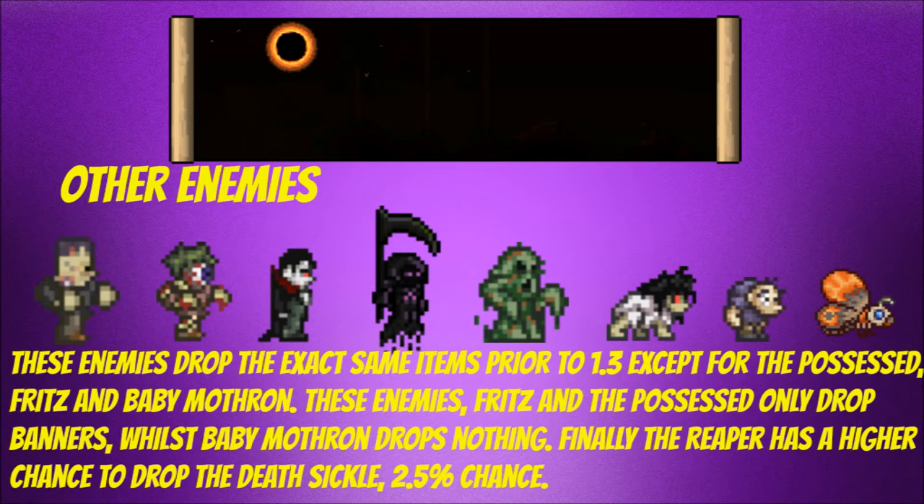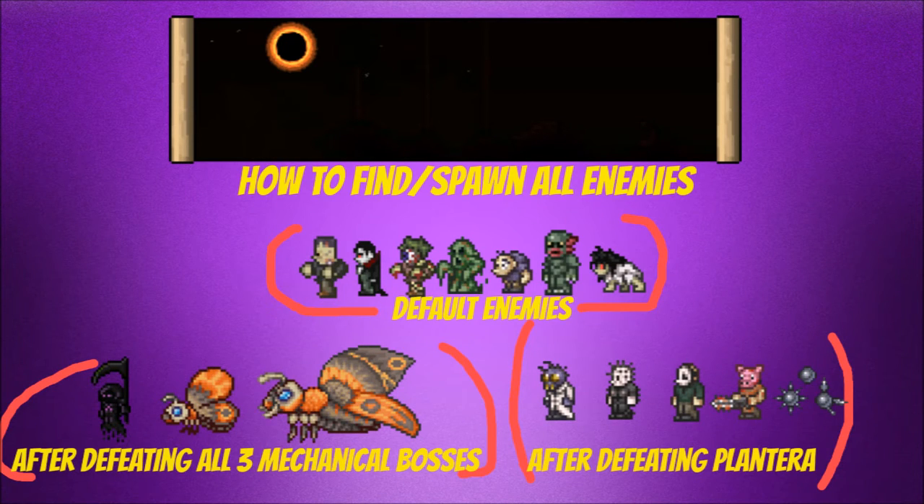You can still find the older enemies — they still naturally spawn — and you get a few new ones as well, called the Possessed, Fritz, and Baby Mothron. Baby Mothron does not drop anything, so it can be quite deadly — just don't bother with that one. Fritz can drop a banner, as can the Possessed, and the rest of the pre-1.3 enemies keep the same drops, except the Reaper who now has a higher chance to drop his Death Sickle. The default enemies are Frankenstein, Vampire, Eyesore, Swamp Thing, Fritz, Creature of the Deep, and the Possessed. You need to defeat the Mechanical Bosses to find the Reaper, Baby Mothron, or Mothron, and you have to defeat Plantera to find Dr. Manfly, Nail Head, Psycho, Butcher, and Deadly Sphere.